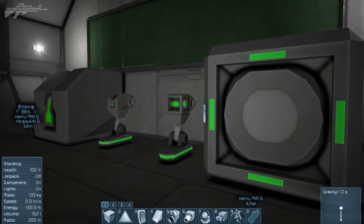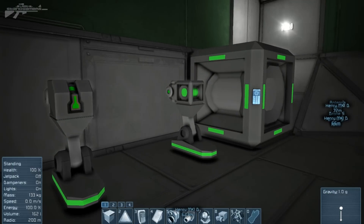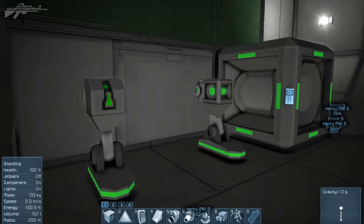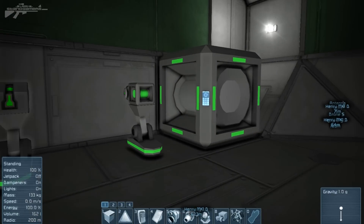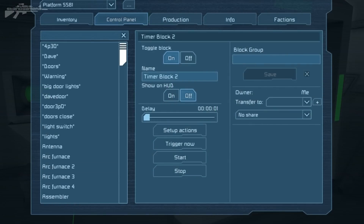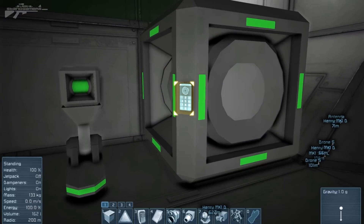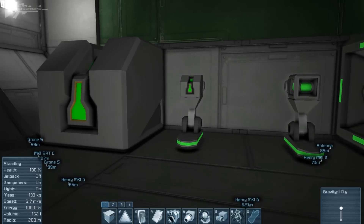The two blocks I'm looking at here are a remote control block on the left and a timer block on the right. I'm going to cover what they can be used for and then we'll go and have a look at some more in-depth uses. The timer block has a control panel where you can set a delay, using it as a sort of repeater so a certain action happens after that amount of time, or you can have it repeating.